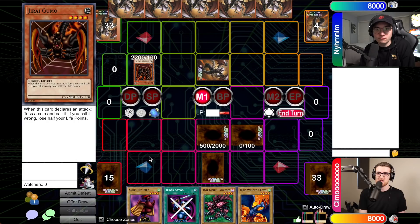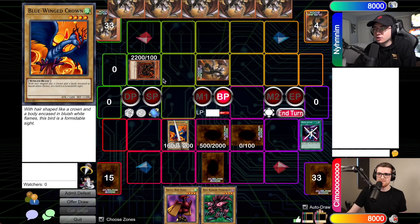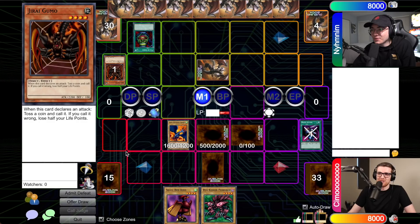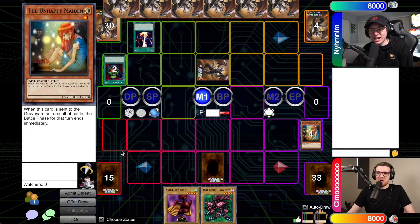Draw, standby phase, main phase. I'm going to normal summon Jirai Gumo! There he is — the bug fighter is back, people might remember him from Season One. 2200 — he's big. We're in a new season and the bugs are back! I'm just going to pass without attacking with Jirai Gumo — I don't want to pay the life points and attack into one of two set cards that could be literally anything.